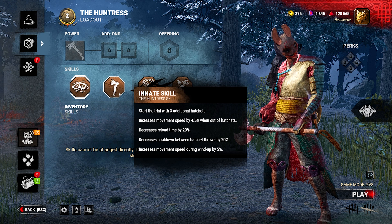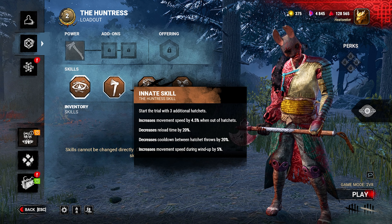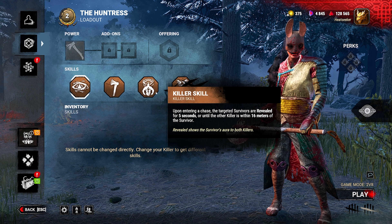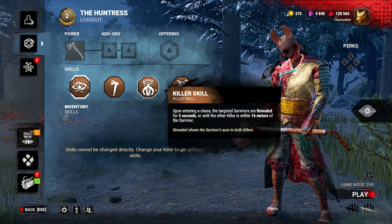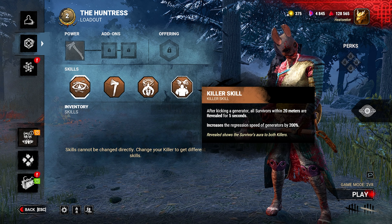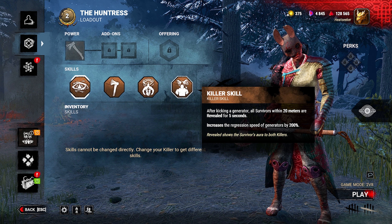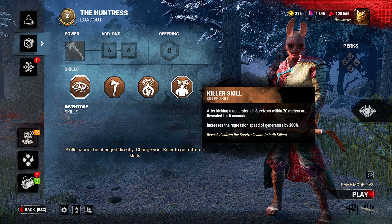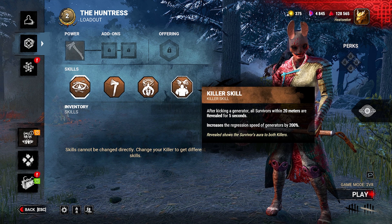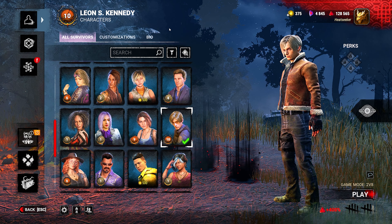The Huntress's personal skill is essentially 5 different add-ons combined into one perk. Each killer also shares the same 2 killer perks: one reveals a survivor's aura for 5 seconds when you enter a chase, and the other is basically Nowhere to Hide — when you kick a generator, you can see all survivors within a 20-meter radius for 5 seconds, and the generator starts progressing at 200%.